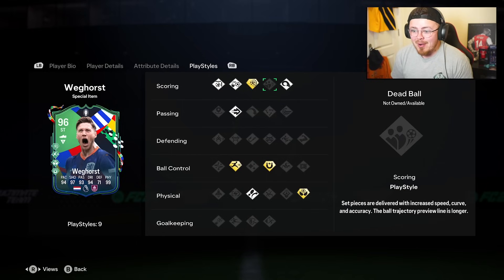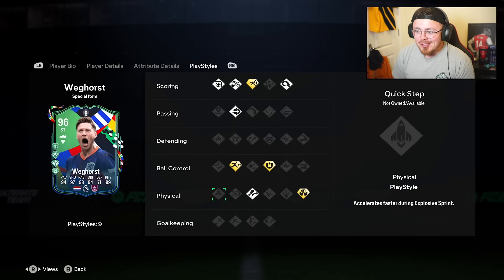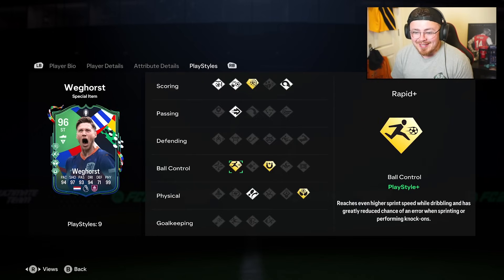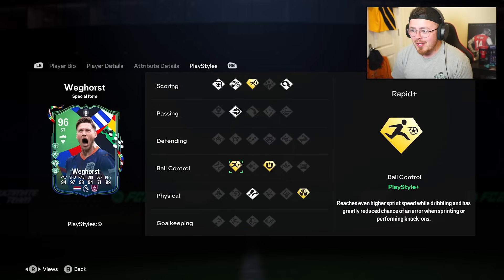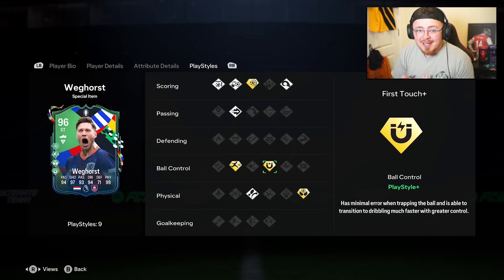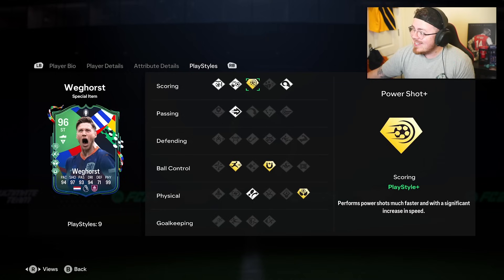We've got base, finesse, chip shot, power header, pink pass — my man links up the play. No technical or quick steps, so is he going to feel clunky? We'll see. 91 agility isn't bad but the balance has been a little bit low. Rapid Plus is big — he should feel powerful on the stride. First touch should help, especially on the bigger players. And of course, aerial power shot — Flick Up Volley season.